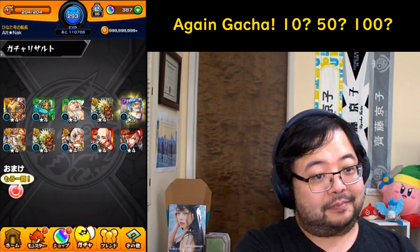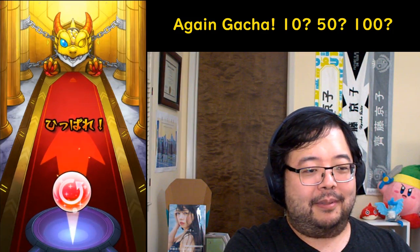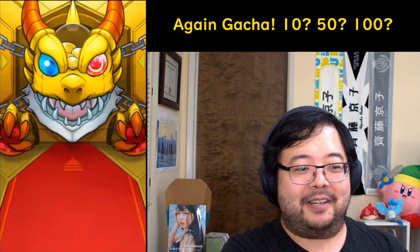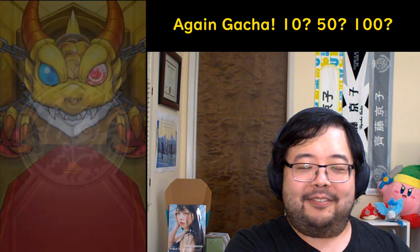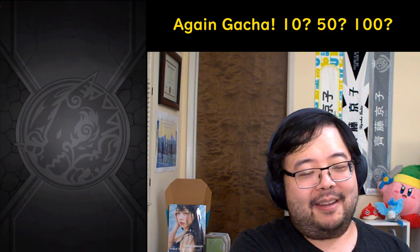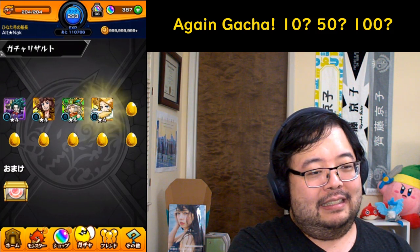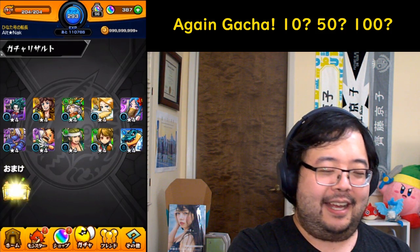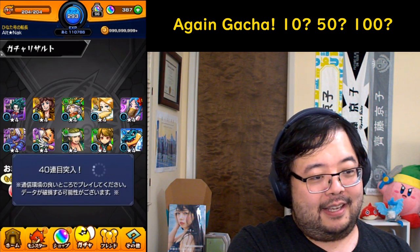I'm sure people are really hoping to get some new monsters to help them out. There is a new gacha out specifically for the castle, which is of course very tempting to pull on, but again be careful — we are in the midst of the One Piece collab. Baksha, that's sad. We're going to the 40th temple here.